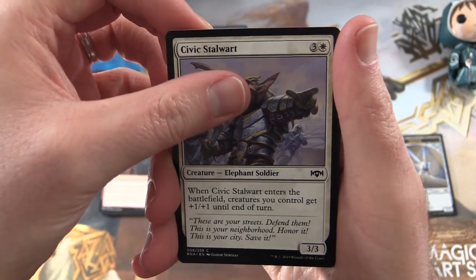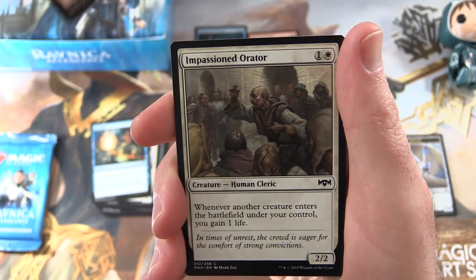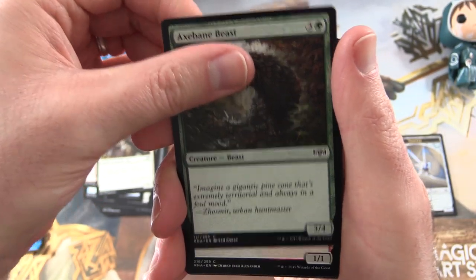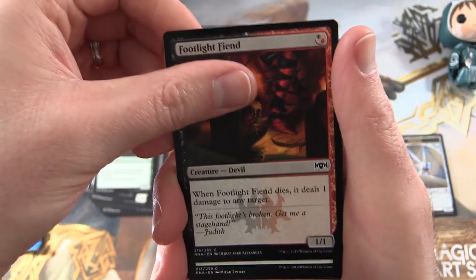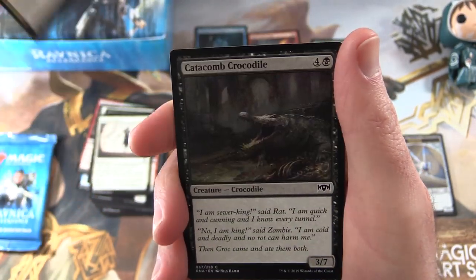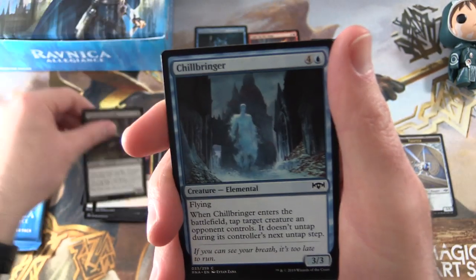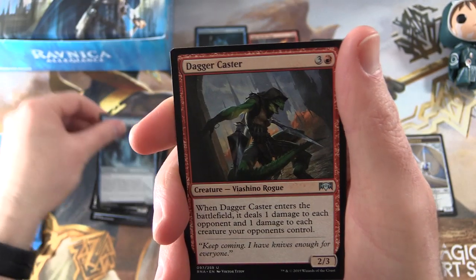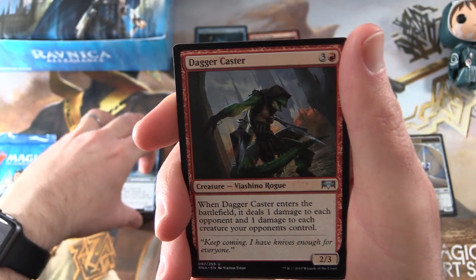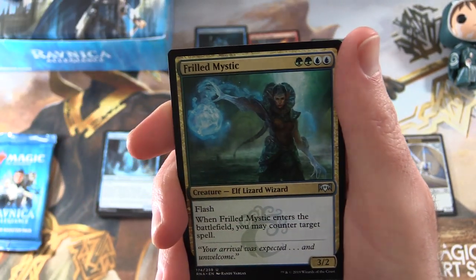Next we have Civic Stalwart, Quench, Rubble Slinger, Impassioned Orator, Axebane Beast, Footlight Fiend, Justice's Portal, Get The Point. It's a Catacomb Croc — you'll bite your arm off! Chillbringer, and I've got to be careful with my voice — if there's any goblins here I might lose my voice entirely. Daggercaster — first the uncommons.